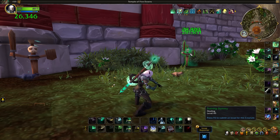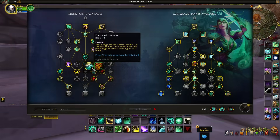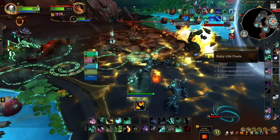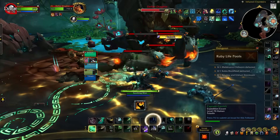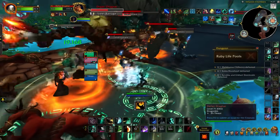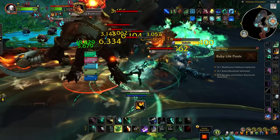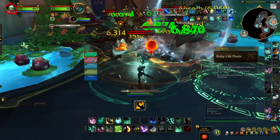Defensively, Mistweaver Monks are getting a variety of additional bonuses, such as the talent Dance of the Wind, which grants you additional dodge chance that will keep stacking every few seconds until you eventually dodge an attack, making this talent far more consistent and resulting in better guaranteed dodges. Getting up in the melee with the Fist Weaver playstyle can sometimes place a Mistweaver in a more dangerous situation compared to opting to heal from a distance.